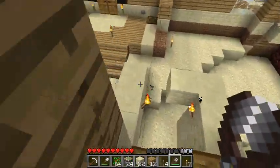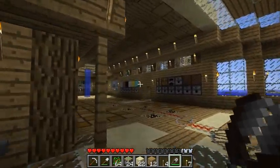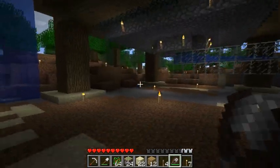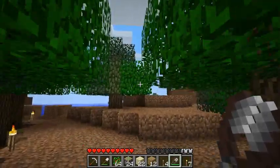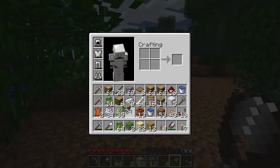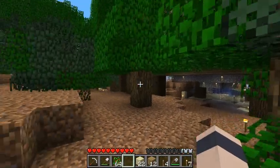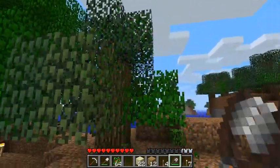One other really neat thing about the shears that I am really happy with: you can use them to harvest leaves from trees, so you can actually place leaf blocks, which is really neat. You can cut through them really quickly with the shears as well. You have to place them next to a wood block, otherwise they will disappear - they follow the same rules as leaves normally do.